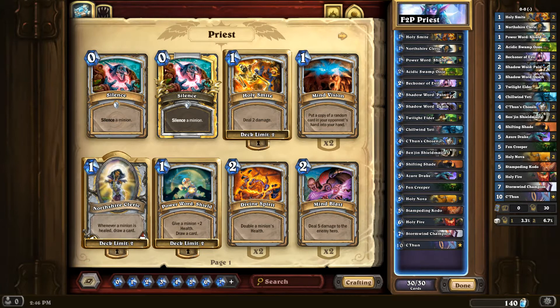I set up a free-to-play deck. I just got the Priest to level 8, and I got Death. It's funny because my first iteration of this deck was against an Aggro Shaman, and I won — didn't have Death or anything. But anyway, it might have potential.